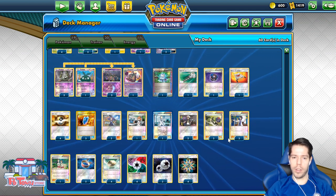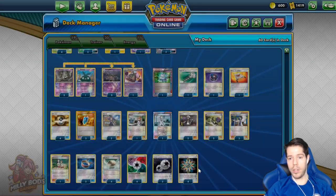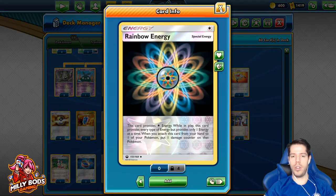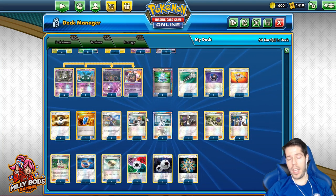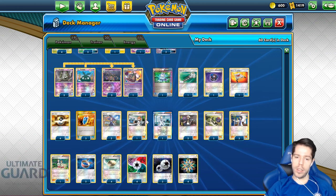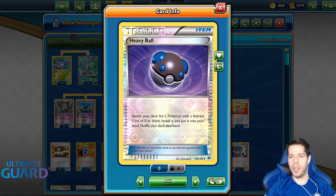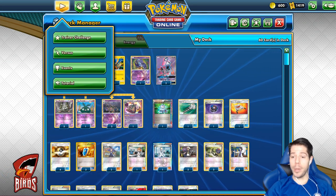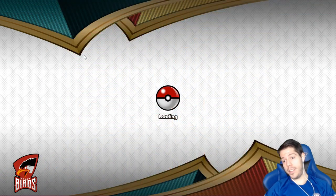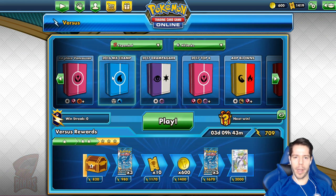I think the damage output of Golisopod just isn't quite there anymore, but we're going to try out the deck. Energy-wise, we have the very old Blend Energy featuring both Psychic and Grass, along with Rainbow Energies — which feature all energy types and also give you a damage counter so you can purposely Acerola your Golisopod to reset the damage. Let's jump into the Expanded Ladder with Darkness Ablaze and see what we're going to be running up against.